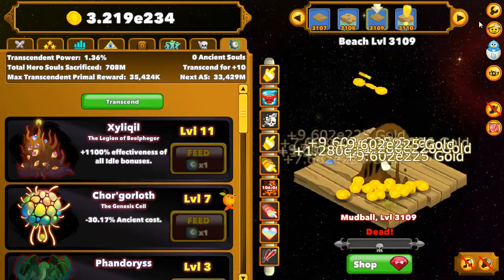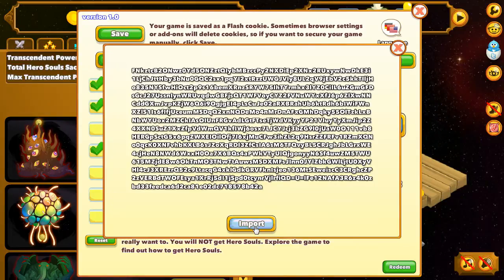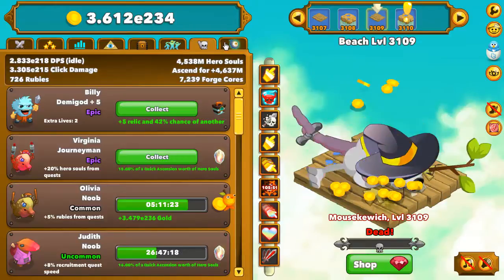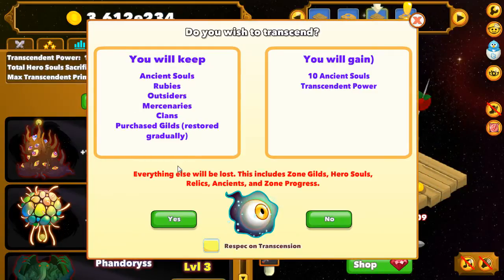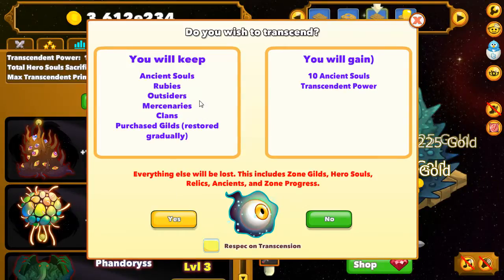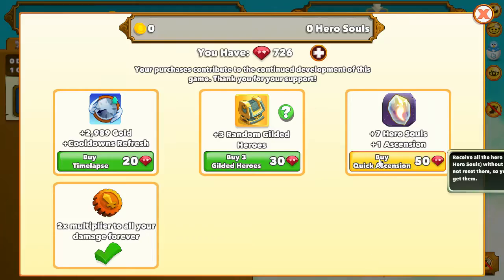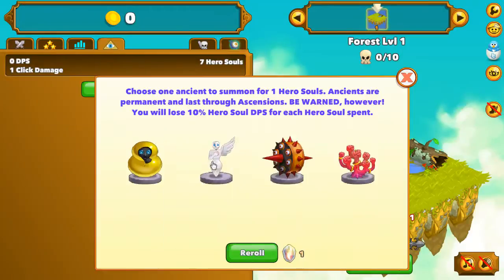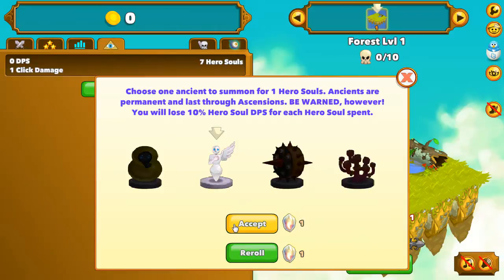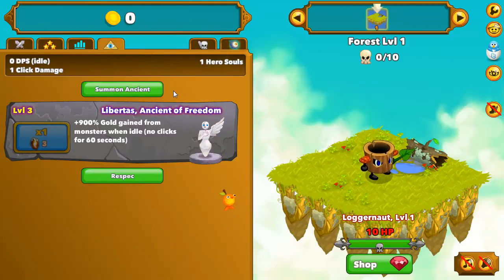Remember that number — for me it's three times — and always use this number. I load my save file that we saved earlier, use transcend three times, then use quick ascension. We have got our ancient, we buy it, we upgrade it. Now the second part of the secret.